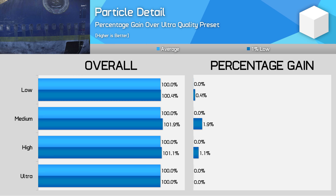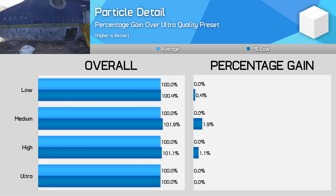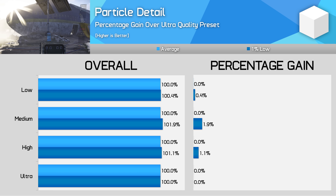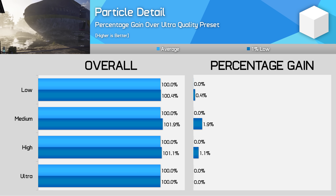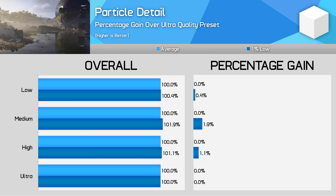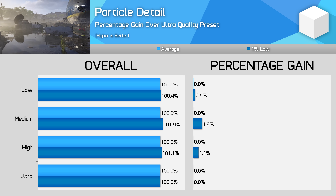Particle detail is quite hard to compare due to the dynamic nature of particles, however it seems this setting only affects weapon particles such as explosions rather than leaves and so on, which seemed unaffected moving from Ultra down to Low. As there's no significant performance difference between each mode, I'm sticking with Ultra here.